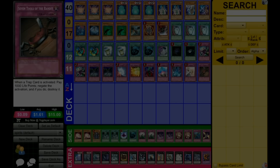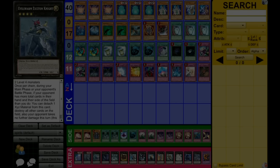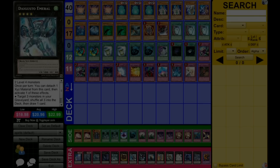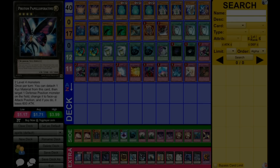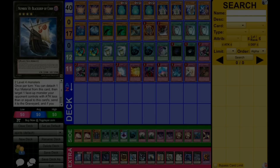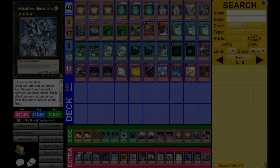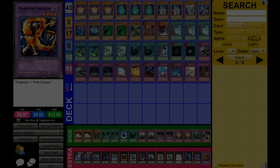As far as the extra deck goes: 1 Silent Honor's Ark, 1 Evilswarm guy — Diamond Dire Wolf — Abyss Dweller, Maestroke the Symphony Djinn, Cowboy, Maestroke, Photon Papilloperative, Black Ship of Corn, Laval Chain, King of the Feral Imps, Number 39 Utopia, Crazy Box, Evilswarm Ouroboros, and Darkfire Dragon.